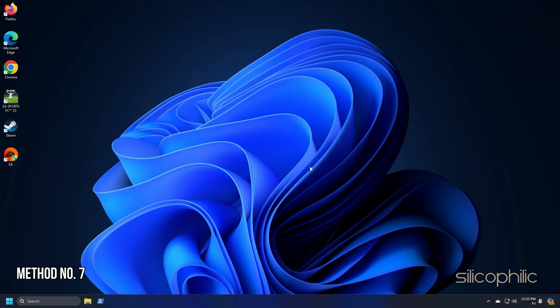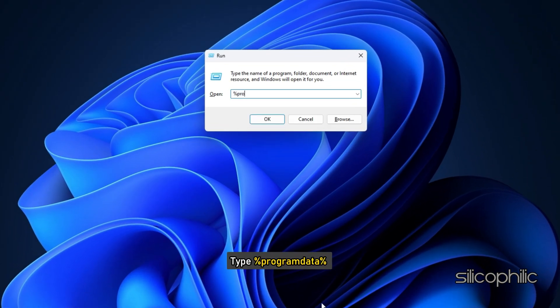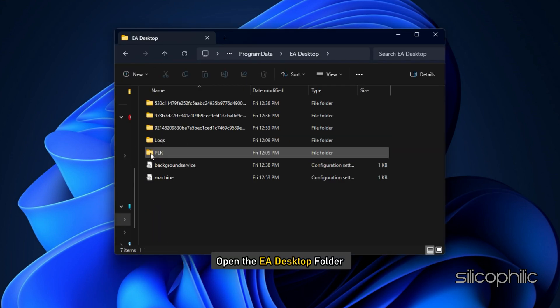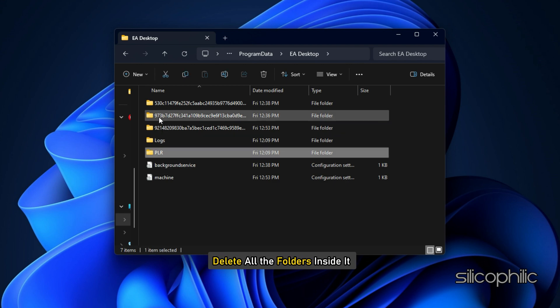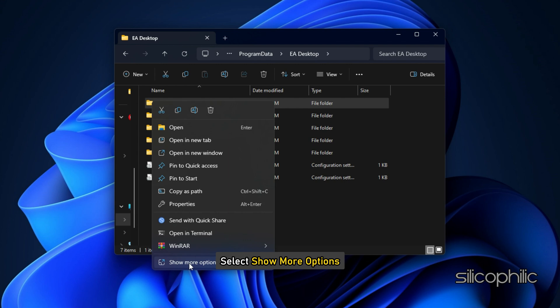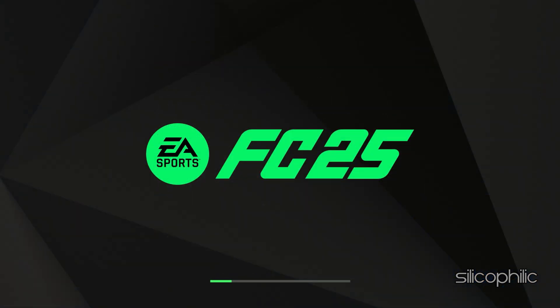Method 7: Delete ProgramData. Press Windows + R to launch the Run utility. Type %ProgramData% and hit Enter or click OK. Open the EA Desktop folder, then delete all the folders inside it. To do that, right-click on each folder, select Show More Options, and then select Delete. This should delete all game saves but can fix the issue. Now relaunch the game and check.